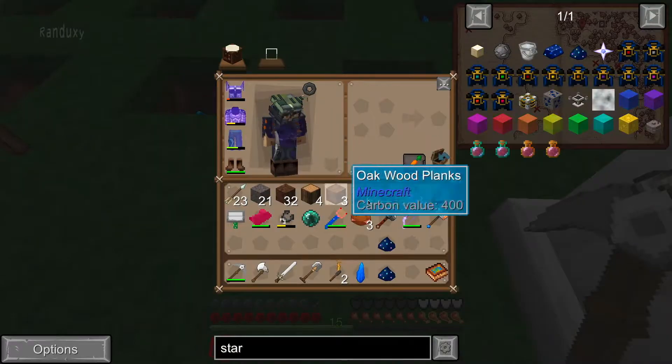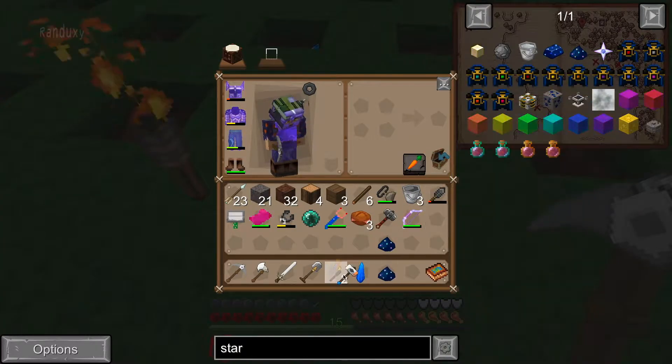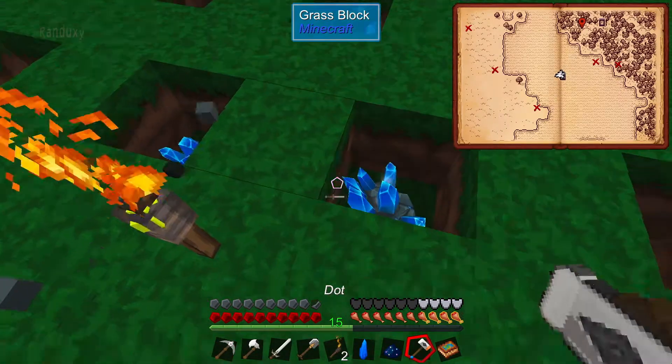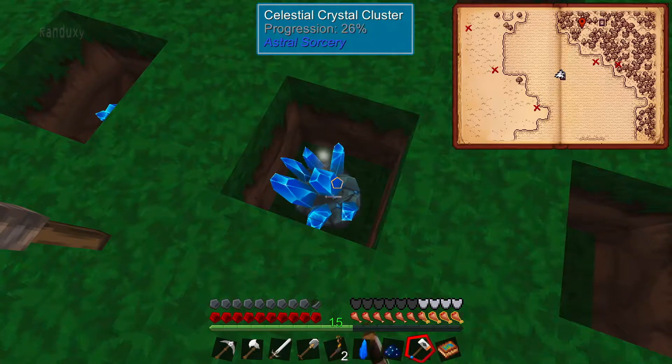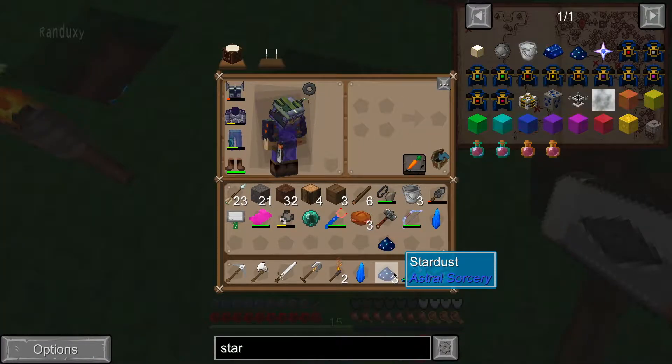You need one to remake and you have one left over. But supposedly, if you have a tool with luck on it — I got this hammer with Luck 3 — if you break them with this, or any tool that has luck on it, you'll get more. I got two more. I guess it didn't work, did it?